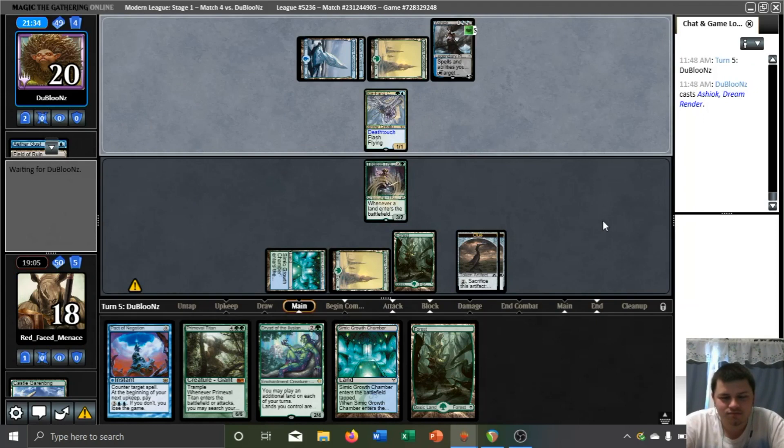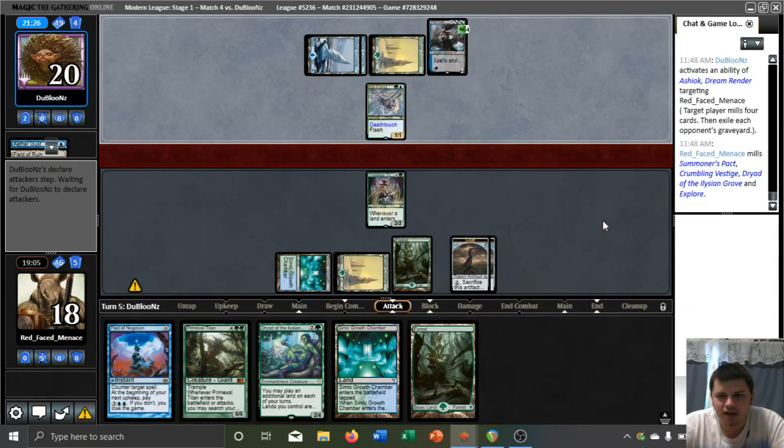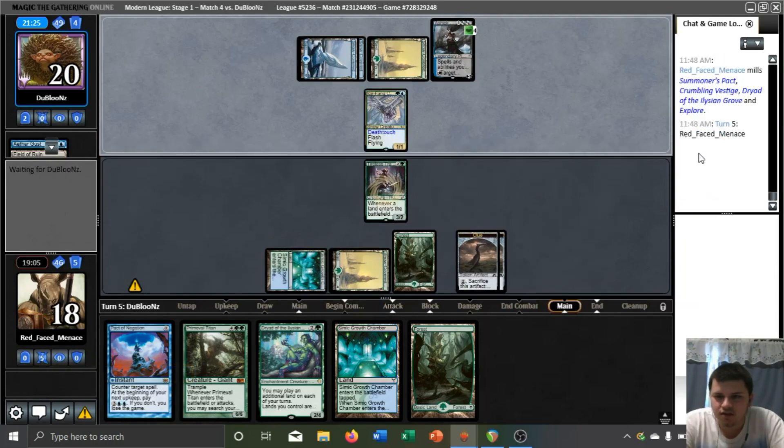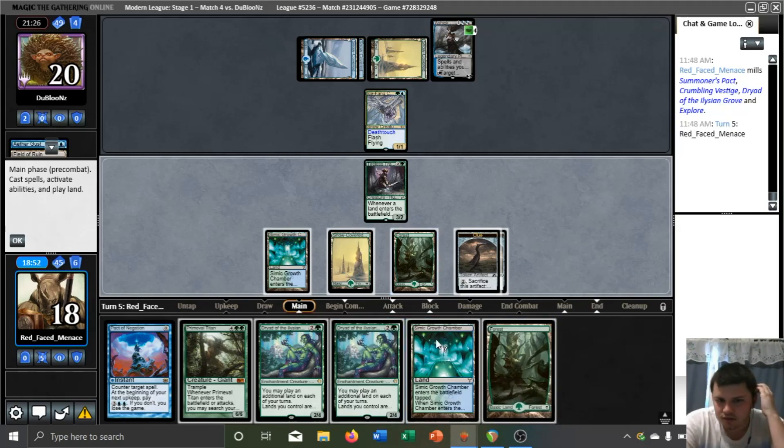There's an Ashiok. And they milled us, hitting a Crumbling Vestige of note, and that's about it. If we play Dryad and float one — there's no way we can play both Dryads this turn, I think. We have five... seven... no. I don't think we can do it. But we can crack a clue. Do we need to trade with this Ice Fang with our Tileless Tracker? I feel like we don't want to do that.